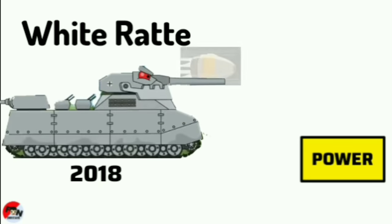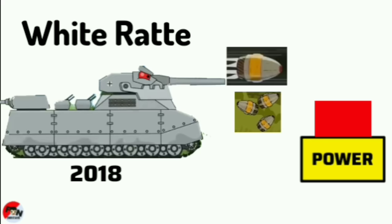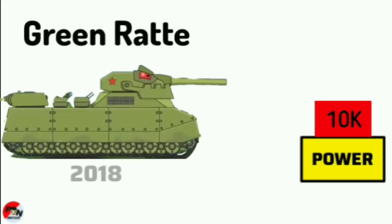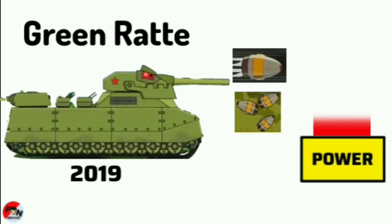White Ratty powers Bullets, Yellow Bullet, and Multiple Shot Bullet at 10k power level. Green Ratty powers Yellow Bullet and Multiple Shot Bullet at 15k power level.